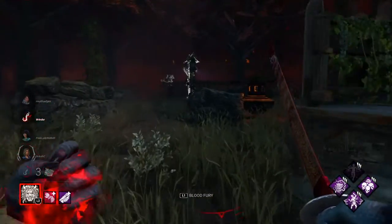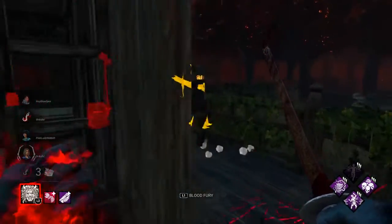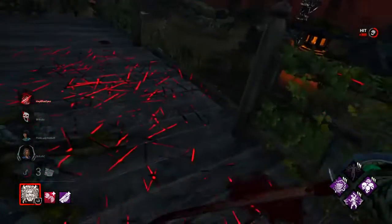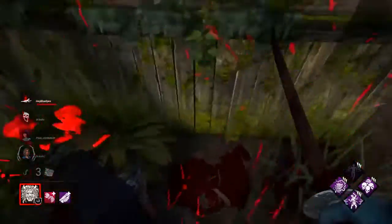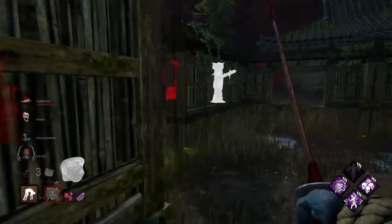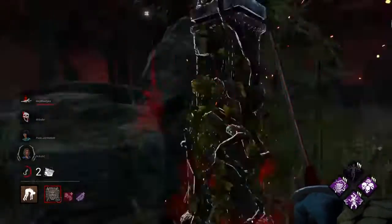Jake too — they think they can hide, funny. This is a really good map for killer — not a bad map, dead end T-walls I can loop. You're dead I think. I'll hook him on a Scourge Hook because he's out here doing nothing. If not then I still get Gift of Pain value.